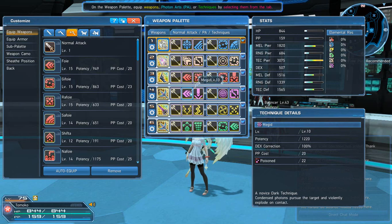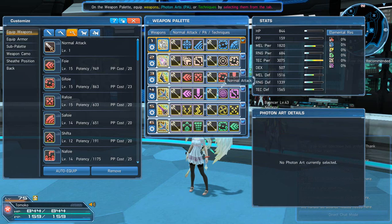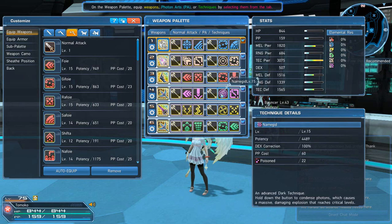For dark spells I use Megidd — a nice little exploding dark tech. If enemies are clustered together in combination with Zondeel, you can do really good damage. Gi-Magidd also pairs well with Zondeel. Na-Magidd is good for bosses with a lot of health; it takes a while to charge but does a lot of damage. Za-Magidd just throws out three orbs that do decent damage.